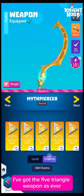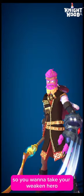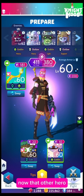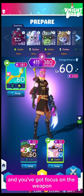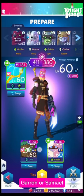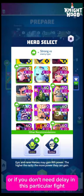I've got the five triangle weapon as ever with the maverick gauntlet. Alchemist class works in exactly the same way as warrior does — you want to take your weakened hero which is Grim, and you want to take another hero. Now if you've got protect on the weapon and focus on the weapon so you can use the maverick gauntlet, that second hero can be anyone, so you can use a delay hero like Garen or Samael.